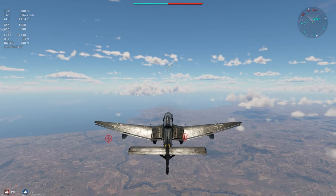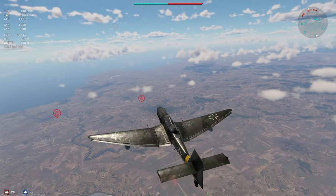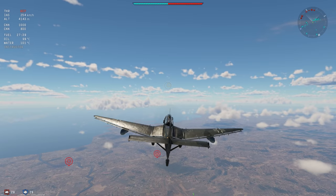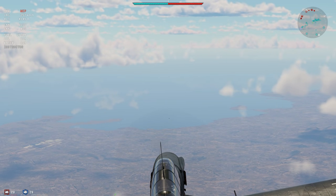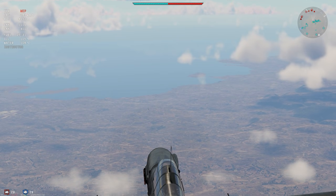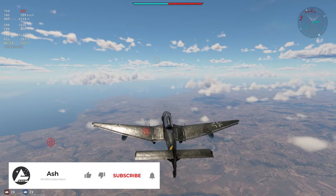We're climbing up to altitude right now — we already spawned at altitude but we're climbing even further — because where there's a Stuka and gun pods, there is an Ash trying to shoot down bombers and fighters as they take off. So fly around, have a bit of fun, and daka daka.